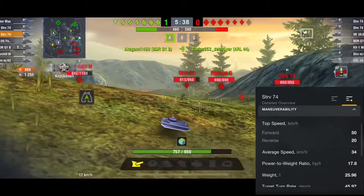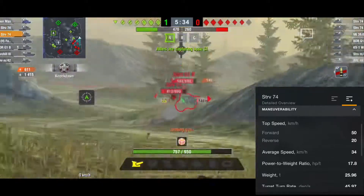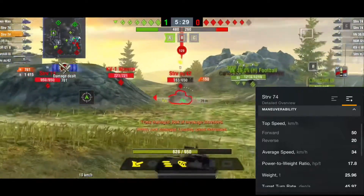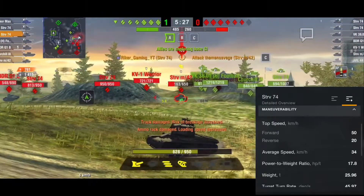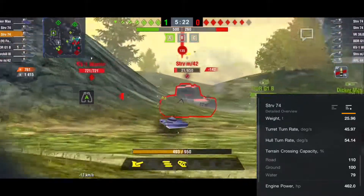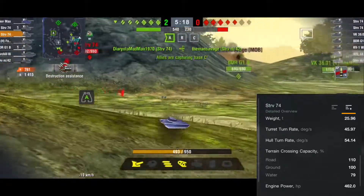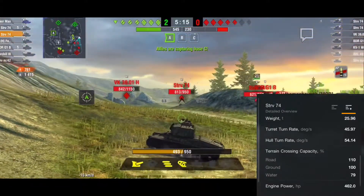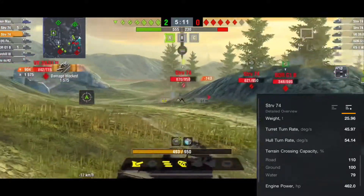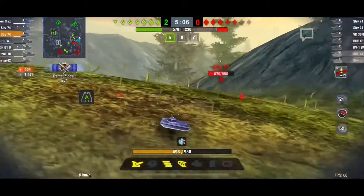For the maneuverability: top speed forward is 50 km/h, reverse is 20, average speed is 34. Power-to-weight ratio is 17.8 horsepower, the weight is 25 tons, the turret turn rate is 45 degrees, the hull turn rate is 54. Terrain crossing on road is 110, on the ground is 100, and in water is 78. Engine power is 462 horsepower. That is it for the stats of this tank.